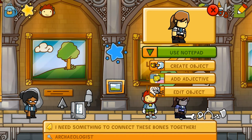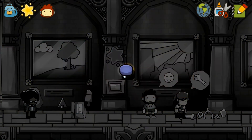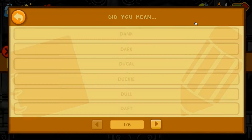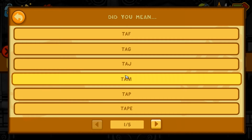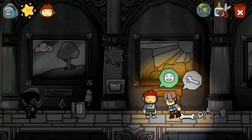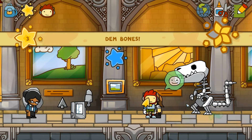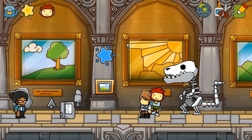I need something to connect these bones together. I got it — super glue. No, no, no. You know what, that's too easy. Duct tape. Okay, just tape. Sticky. That's just weird. There you go.